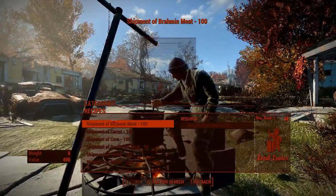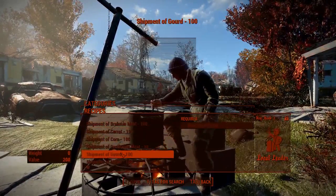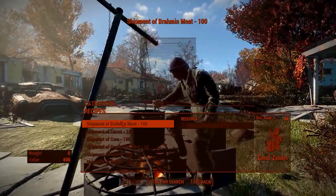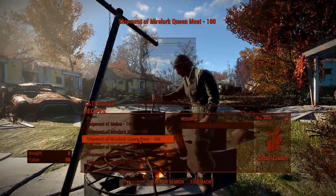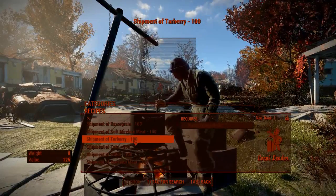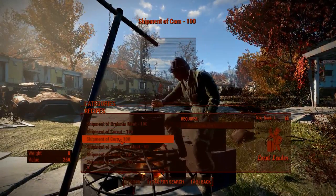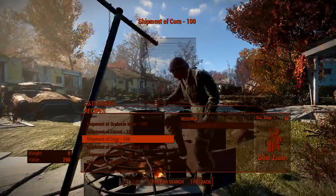Shipments: these are shipments you can sell when you have the Local Leader perk. You can sell shipments to vendors. Instead of carrying the products you produce in your farm, you can gather them into shipments. You can take Brahmin meat, Radstag meat, Deathclaw meat, Mirelurk Queen meat, Mirelurk meat, Softshell Mirelurk meat, Yao Guai meat, and of course all the vegetables and fruits you grow in your farms. You can turn them into shipments so you don't have to carry them to the city, and then you can sell them in turn for whatever you wish.